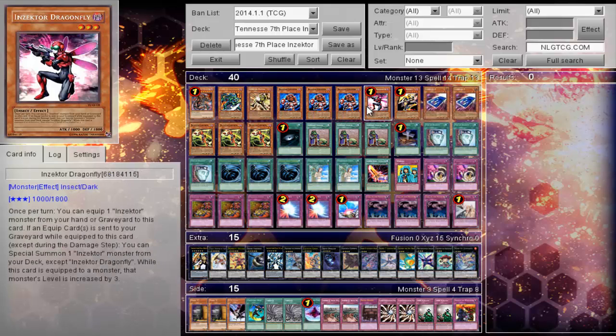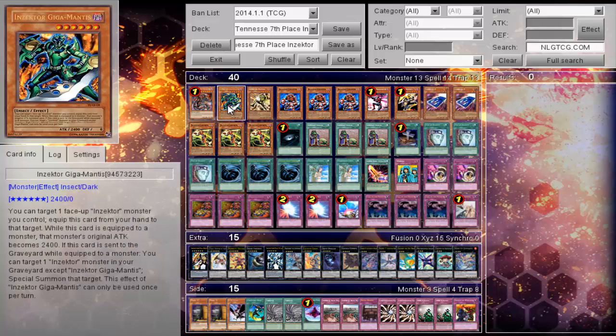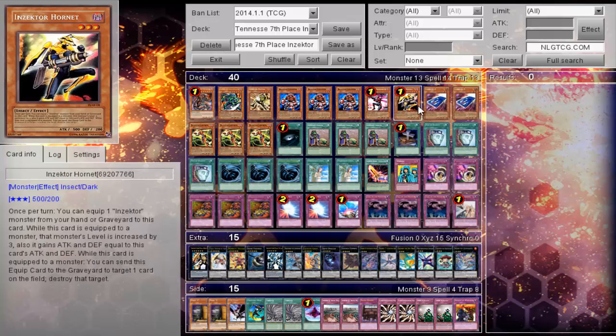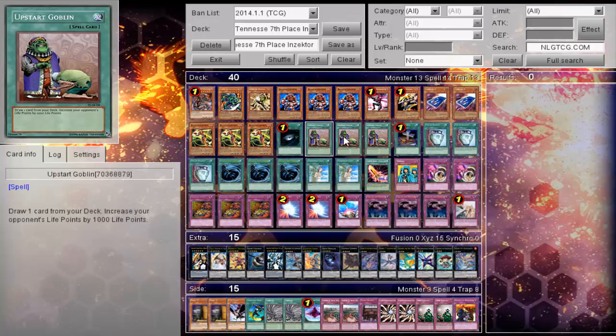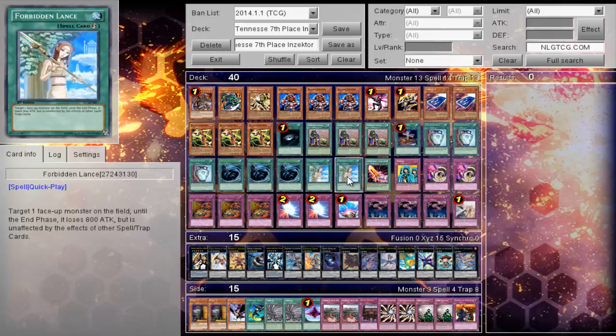You're in sectors and then you push for the victory. The deck is: one Dark Armed Dragon, one Giga Mantis, one Hopper, triple Centipede, one Dragonfly, one Hornet, two Karkkar D, and triple Ladybug. Spells: Dark Hole, triple Upstart, one Foolish Burial, triple Duality, triple Upstart, two Lance.